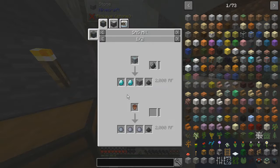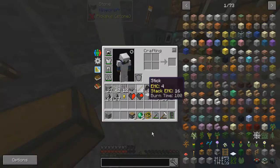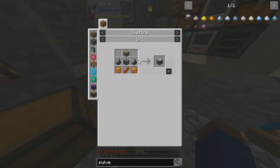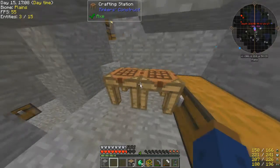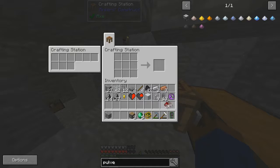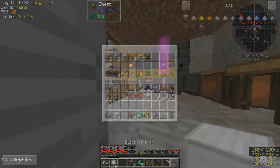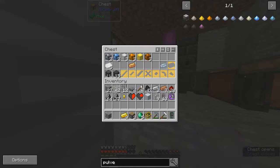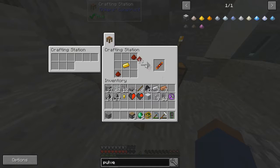Looking at what to make — I can either use a pulverizer, which requires flint, copper gears, redstone, and a piston. I have pistons on me already. I need a gold ingot — not ore, ingot. Gold ingot, gold ingot, gold ingot — with those, boom. It's over there.